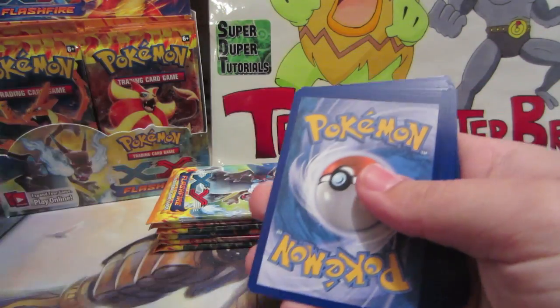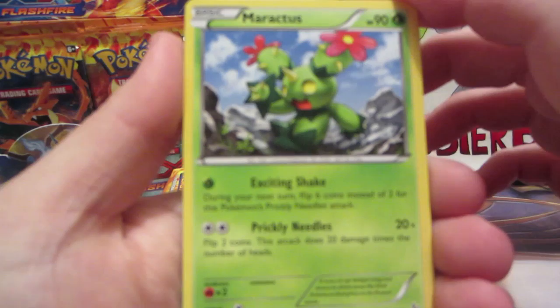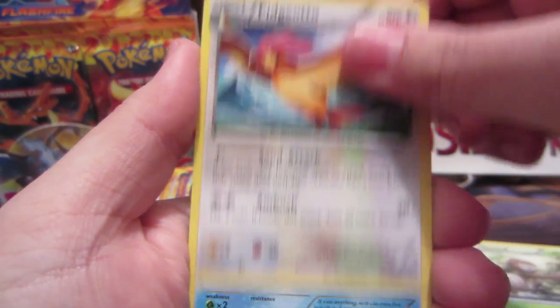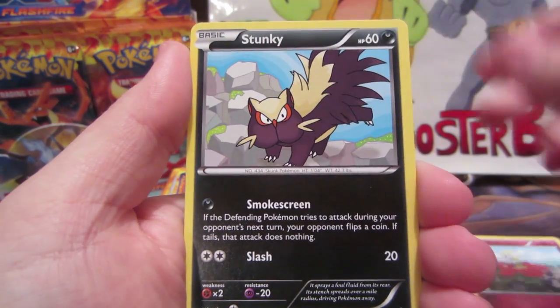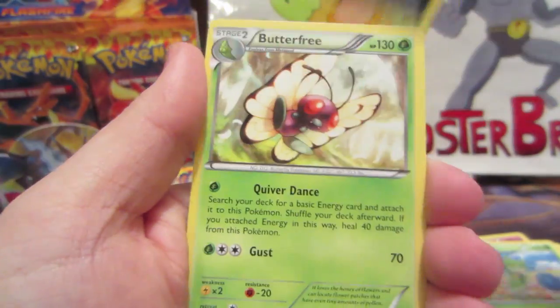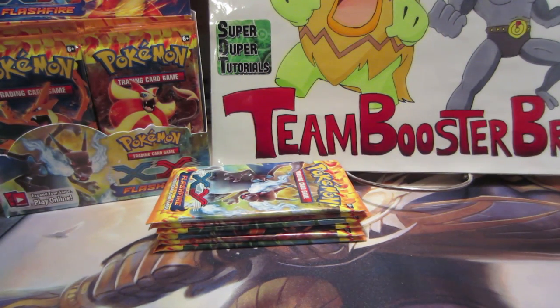As far as what cards I want from this set — I said it in part one — I don't care, I mean, yeah, Charizard would be nice, but I don't want to get my hopes up. So: Pidgeotto, Phoebe, Geodude, Flabébé, Stunky, Regirock, Scrafty reverse — that thing's freaking awesome — and a Butterfree rare. Scrafty's really cool looking; I like that artwork.